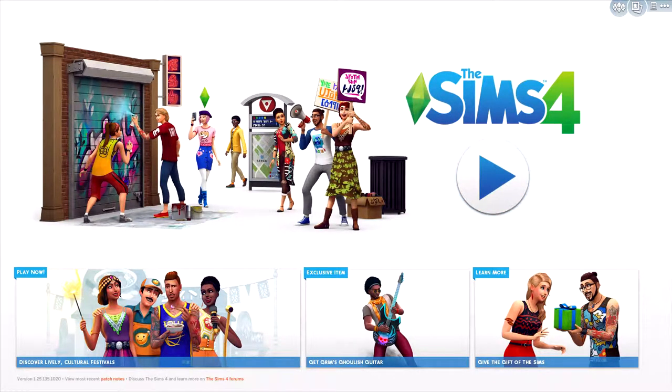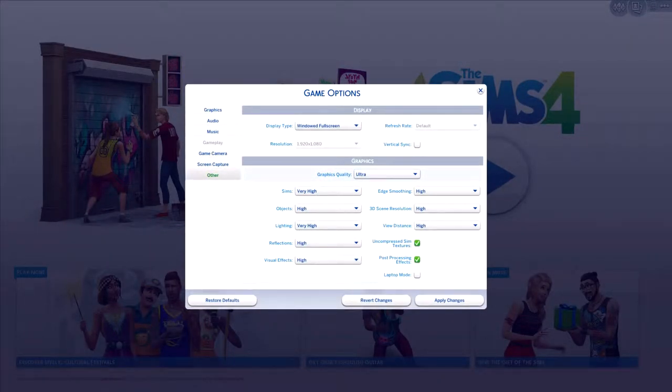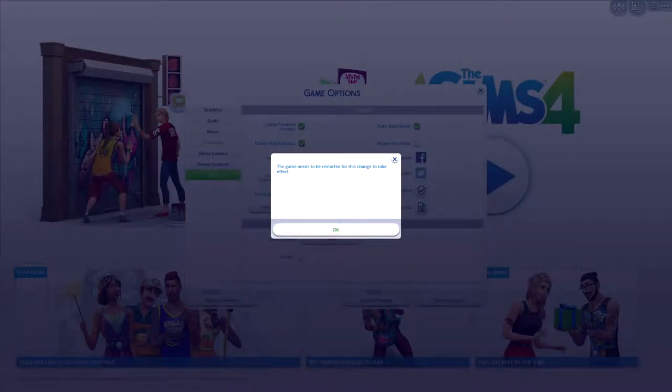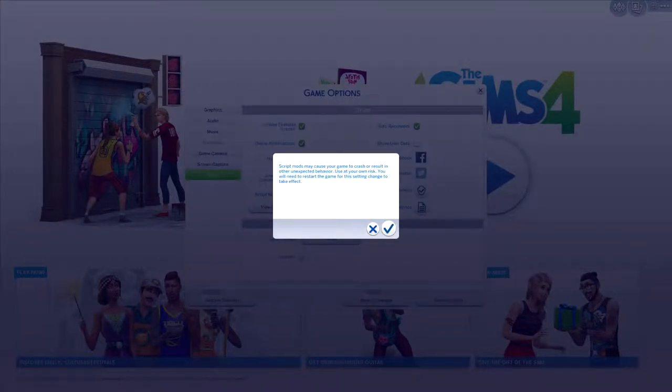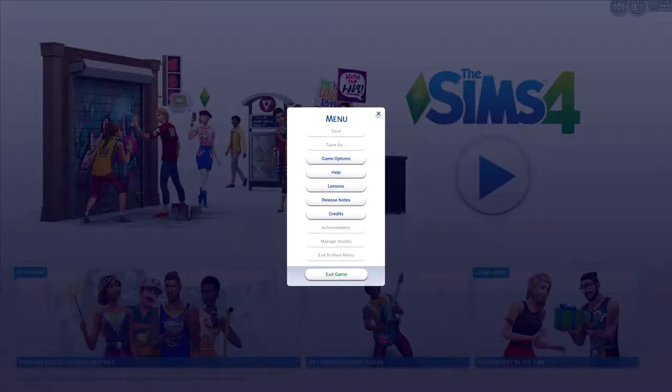I'm going to show you one of those mods today in this quick tutorial. But first, while you're in the game, go up to your game options, go down to Other, and there are two boxes you need to check: enable custom content - which requires a game restart - and script mods allowed. These are two very important things you need to have active. Apply changes, close this out, and leave the game and jump to your desktop.